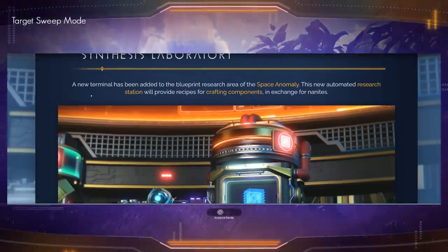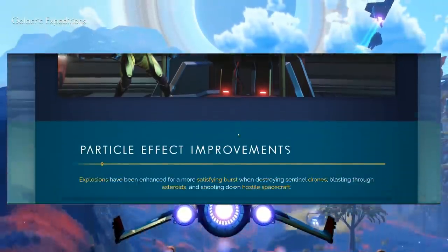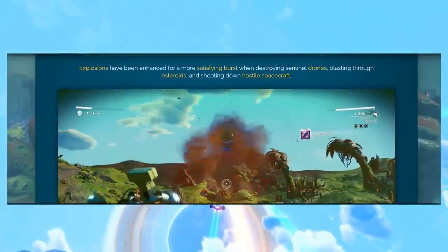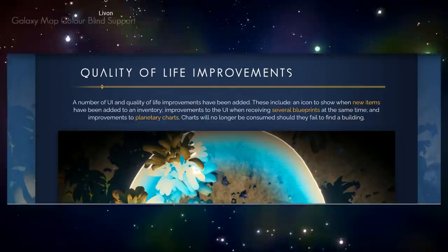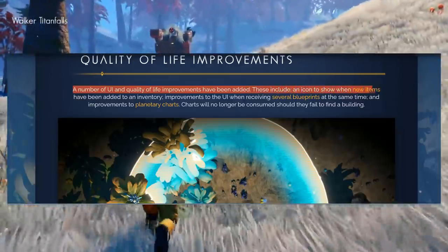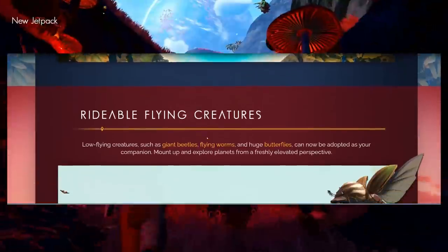A Synthesis Laboratory has been added — a new terminal in the blueprint research area of the space anomaly. This automated research station provides recipes for crafting components in exchange for nanites. Particle effects have also been improved — explosions have been enhanced for more satisfying bursts when destroying sentinel drones, shooting through asteroids, and hitting hostile aircraft and spacecraft. Quality of life improvements include an icon for new inventory items, better UI when receiving multiple blueprints, and planetary charts that are no longer consumed if they fail to find a building.